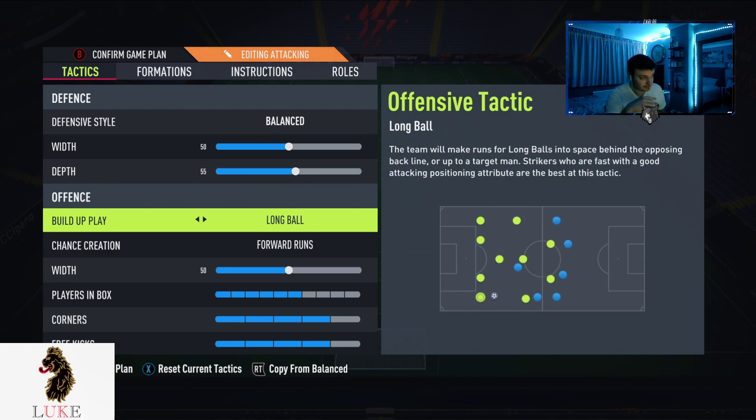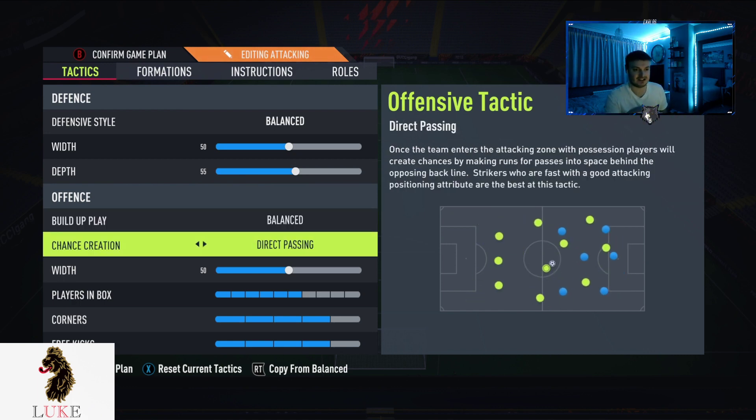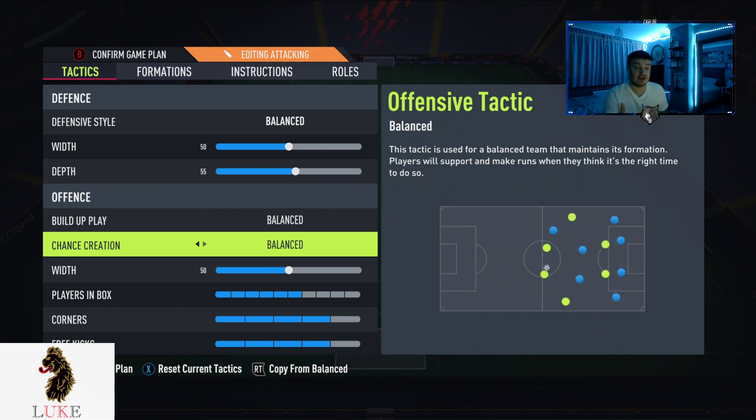Now the offense — I've been a big believer of direct passing, but not really anymore. I find in the last couple of patches it has been nerfed, and not in a good way. I don't find it to be anywhere near as effective as it was on previous patches. So for now I use balanced passing. When I talk about custom tactics, I like to talk about that happy medium G-spot — when you're in that middle ground, not too offensive and not too defensive, that's when the custom tactics work best. Balanced/balanced at the moment works best.